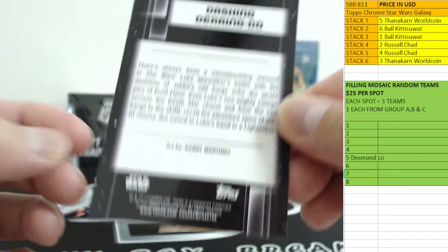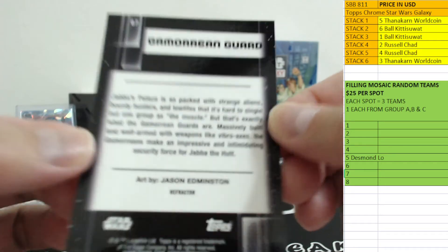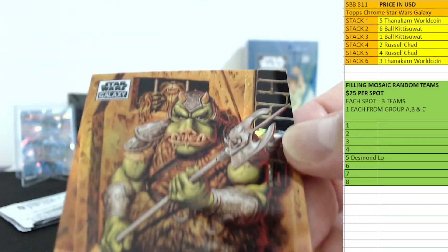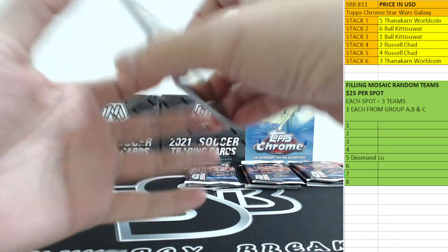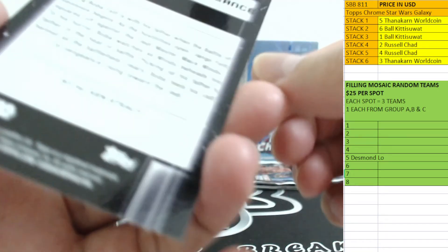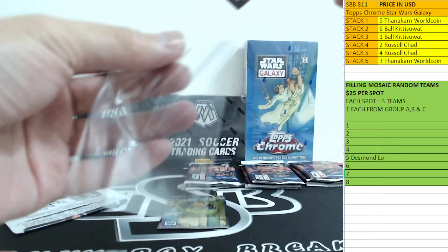Another Luke Skywalker — Dashing Derelict. And the refractor belongs to — wow, okay — it's this guy. Gamorrean Guard — Jabba's Palace. I believe you can see Chewbacca in the back in the prison. Stack number two and stack number three — all right!